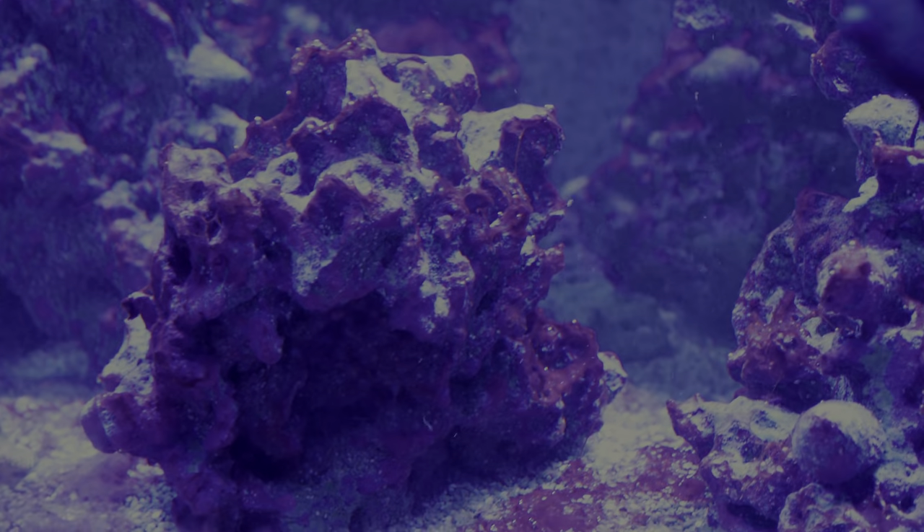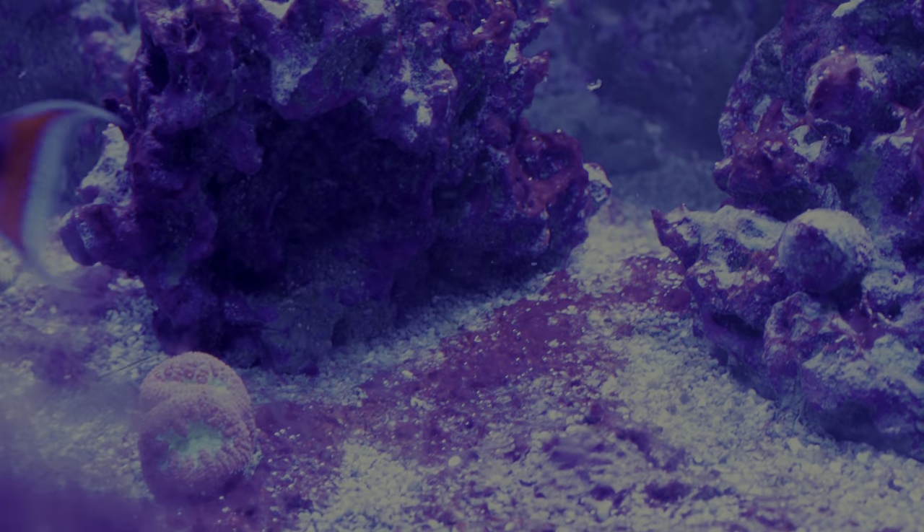In and of itself, cyanobacteria doesn't really seem to bother most things. It can cover some kinds of coral like zoanthids and things like that, but it doesn't seem to bother my acropora, doesn't seem to bother my blastomusa, or anything like that. Coral does seem to be able to defend itself against getting smothered by cyanobacteria, up to an extent.